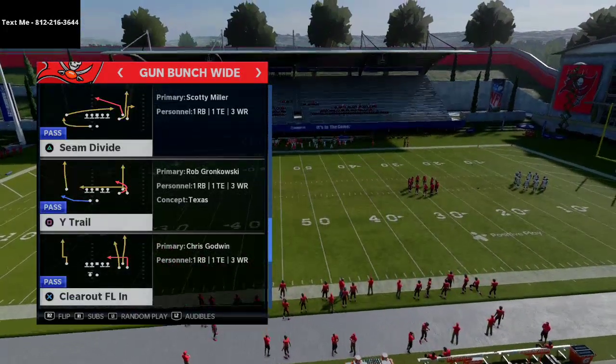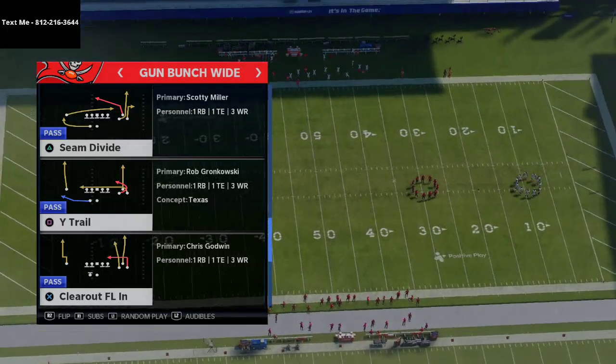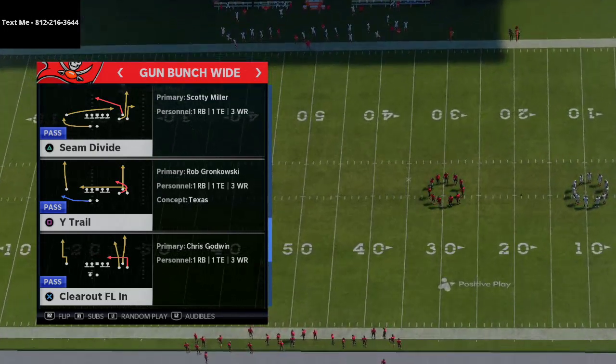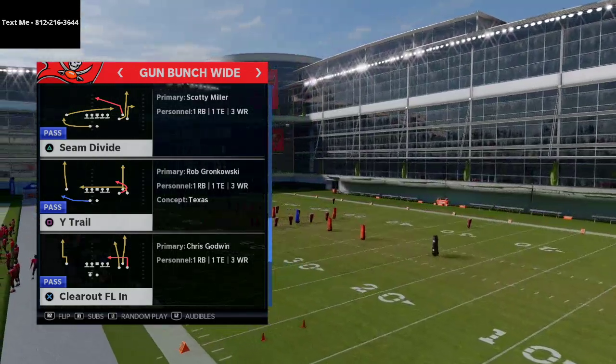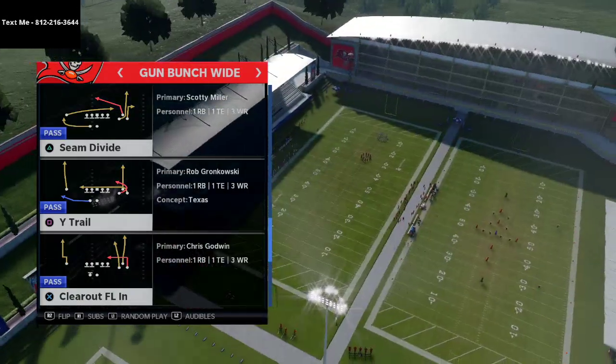I think this might be one of the best zone-beating plays in the entire game because of the different strengths it allows you to have. If you don't have a hot route master quarterback, you just want to make sure your right screen bunch receiver has outside wide receiver apprentice — that's going to give you a couple of different routes you can put him on.